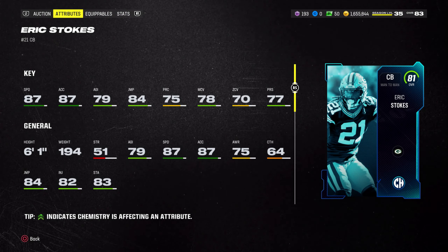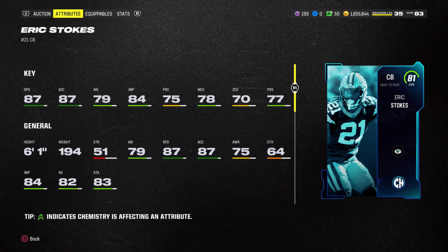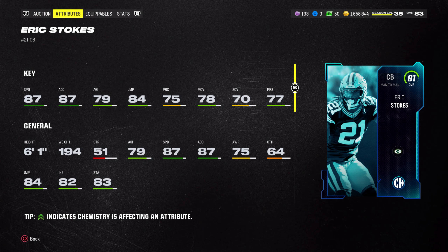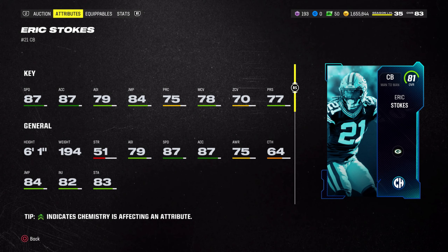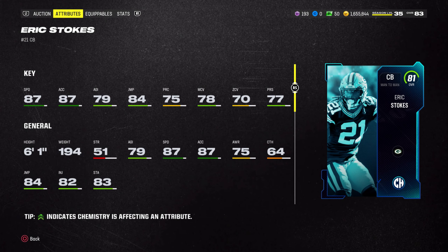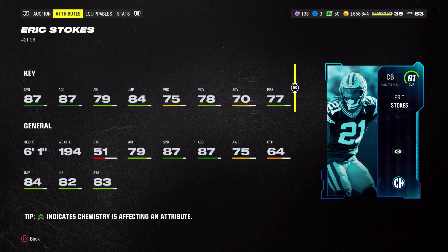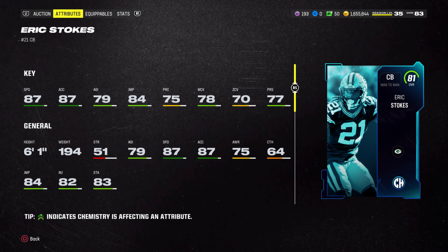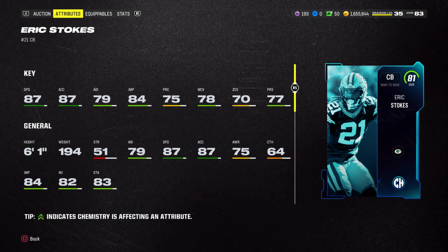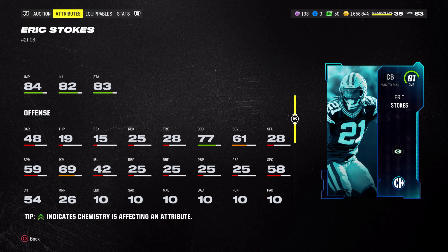To stop receivers like Taekwon Thornton and Jerry Rice, you're going to need corners with speed. That's where number two comes in — Eric Stokes, 81 overall from the Campus Heroes promo. He is 6'1", 194 pounds, a really solidly built corner with 87 speed and 87 acceleration, which is literally top-end. Deion Sanders has 88 speed and 88 acceleration, but regardless this is a top-end card.